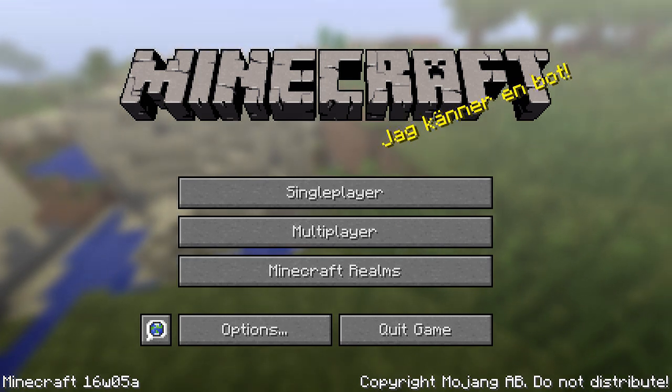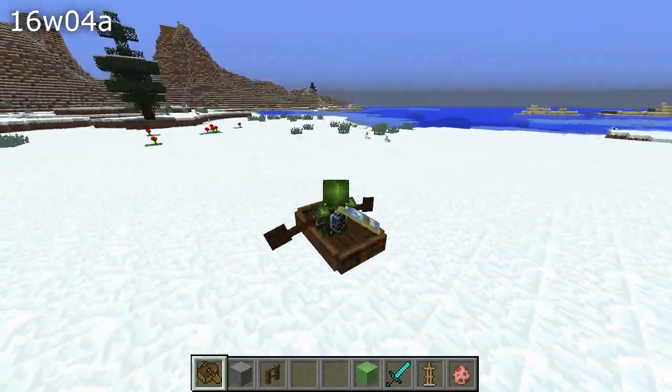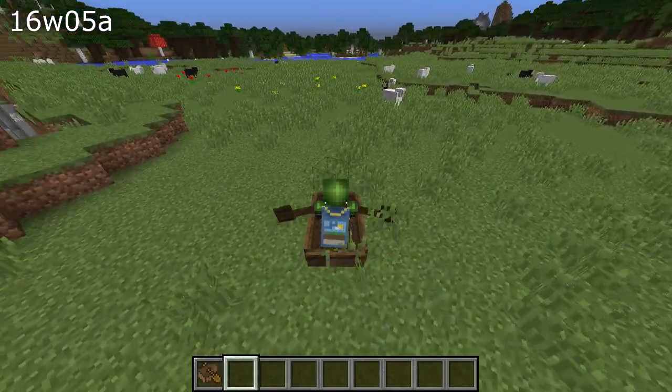So what has happened in the snapshot? Well, boats were a big thing in last week's snapshot, and a bug was also introduced then where boats were faster on land than even sprinting. Now that has been tweaked further, so boats are now slower than walking on land.